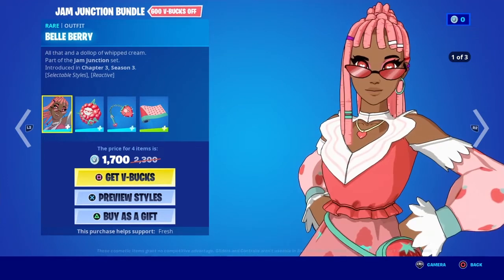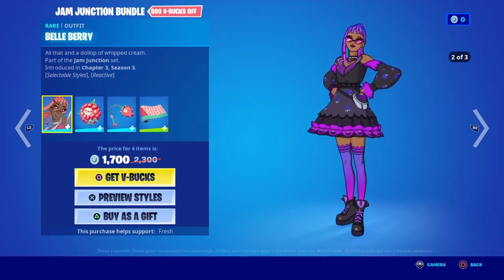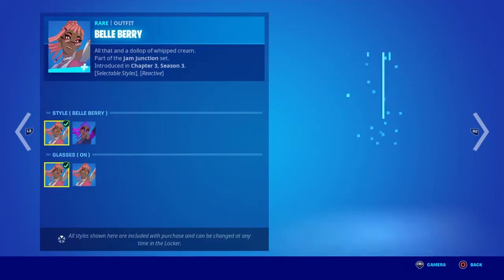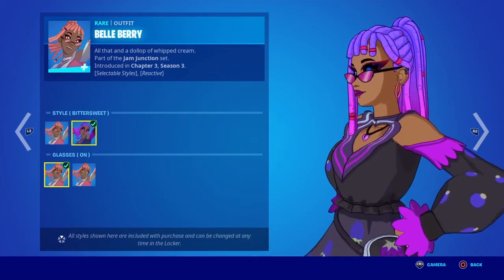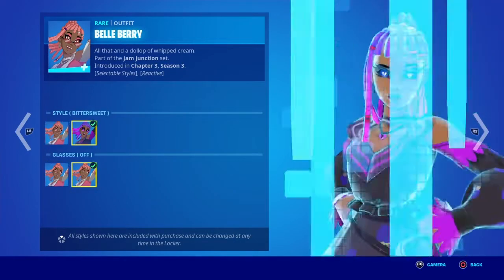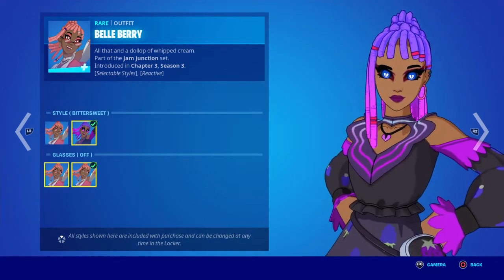We have the Jam Junction bundle. We got this new anime skin, and her pose is actually good. It's the glasses off and it's off. We have the Bellberry skin, the Blitter Sweet style — that actually looks good. And then we have the glasses off and glasses on. That actually looks sick.